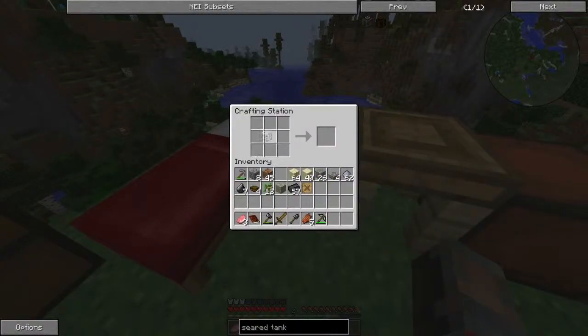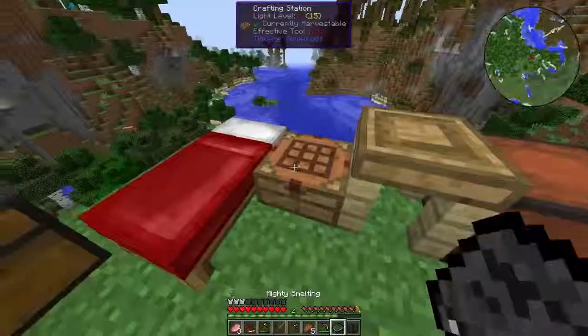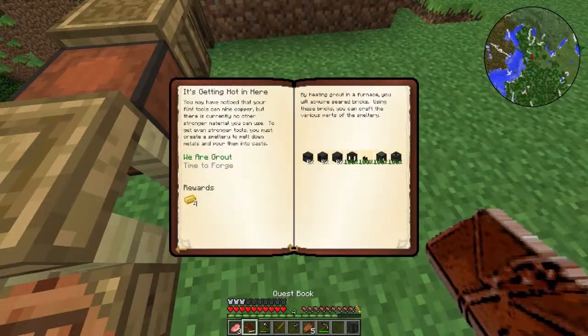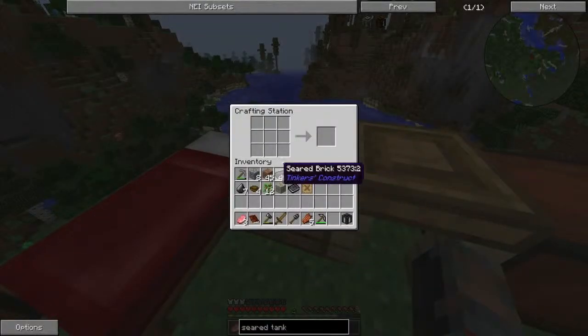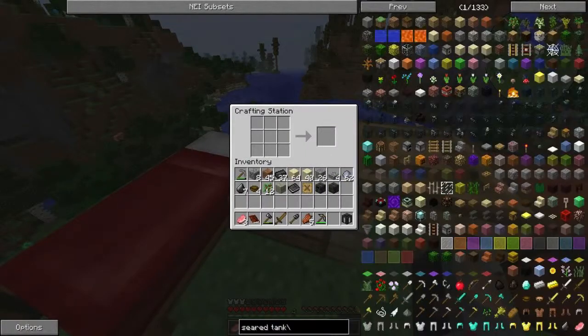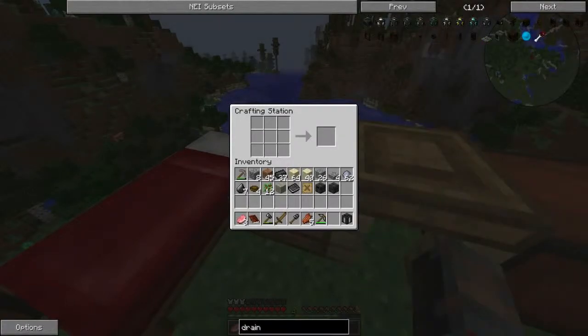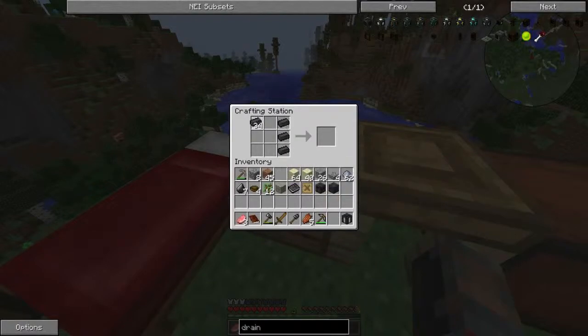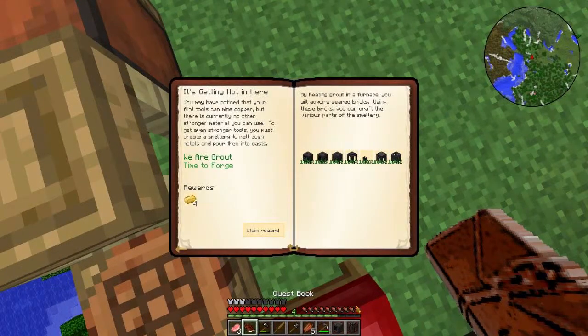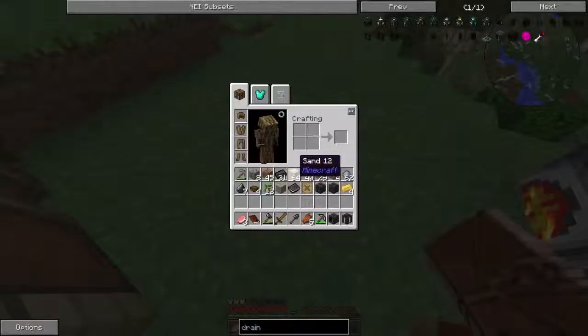I really just want to complete this quest for now — that's our main goal. We got 'Mighty Smelting.' All we need is a smeltery drain, smeltery controller, and the bricks only requires one brick. The drain — I think it's this. The brick is just four. Let's look up the drain — yeah, a lot faster this time, must have been something wrong last time. We've made all that, let's go ahead and claim our reward. Hear that awesome music!